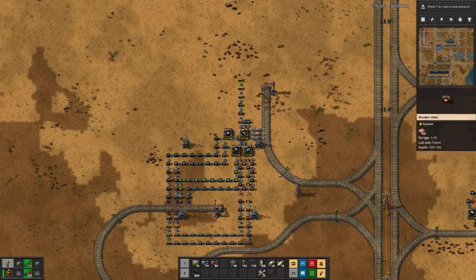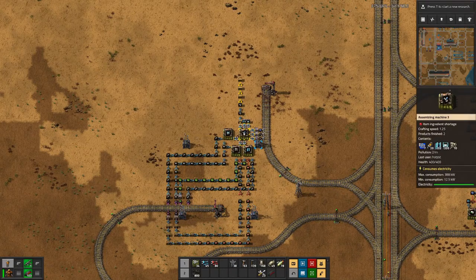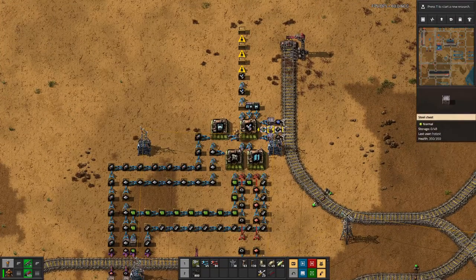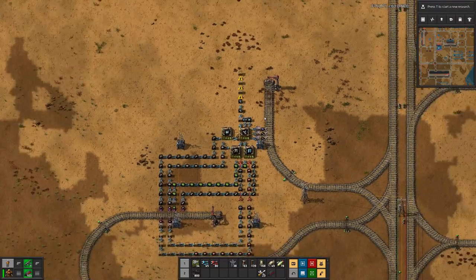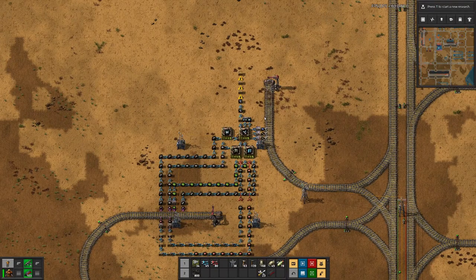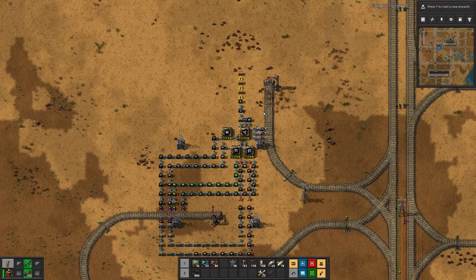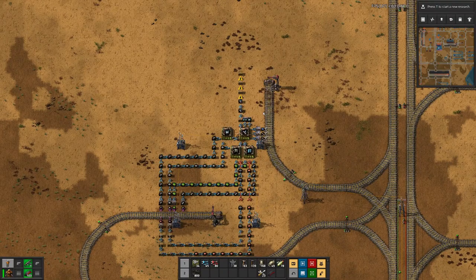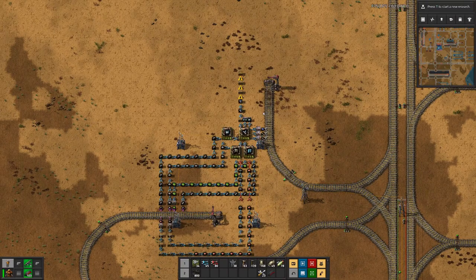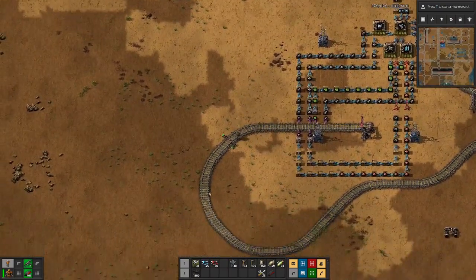Last time we managed to create this setup with two delivery train stations, so we have all ingredients to produce a satellite, and we have done so twice so far. Now I think it's time to build up a rocket silo, place it, and then also see how we can add the output and input that we need for the rest.